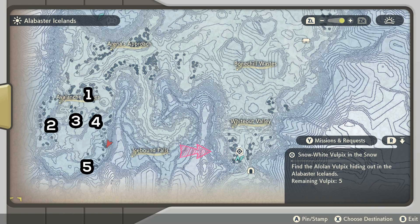Just follow these screenshots and you'll see basically where you'll find these Vulpixes on the map, then you can turn in the quest as shown on screen. At this location you can see one, two, three, four, five locations on the left, and you just have to simply turn it in and you'll get your own Vulpix.